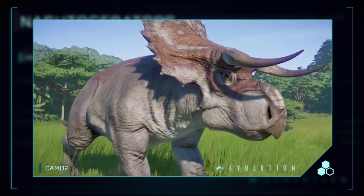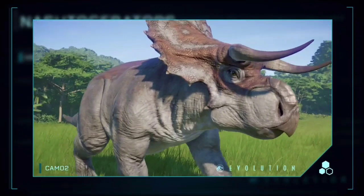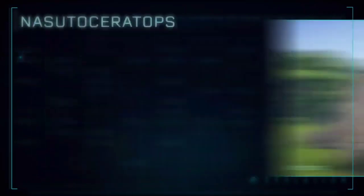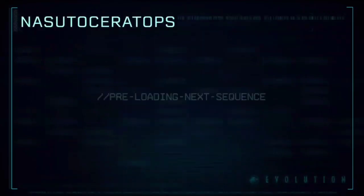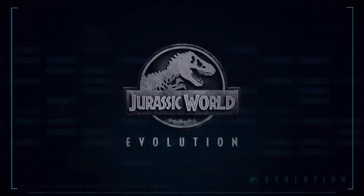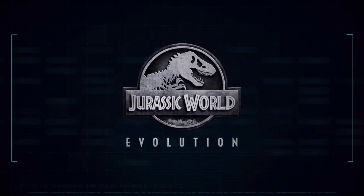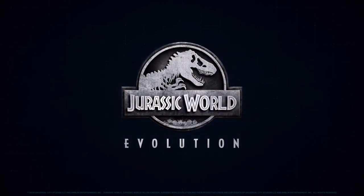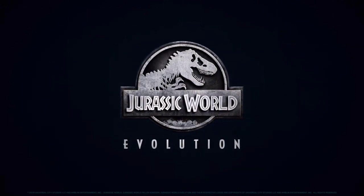I don't know if this Nasutoceratops is going to be a special kind of dinosaur in the game. The species profile didn't really say too much — usually they're more of a synopsis of fun facts about the dinosaur itself, not really about what the dinosaur can do in-game. I'm not sure if it's a dinosaur like the Iguanodon where it has a special animation or whatnot. Chances are it's probably not, because I feel like that kind of dinosaur would be released in a paid pack. Whereas a dinosaur like this is probably just a new dinosaur with the same basic animations.